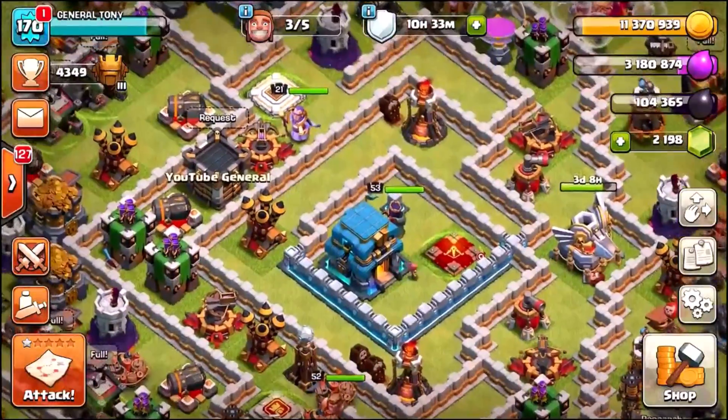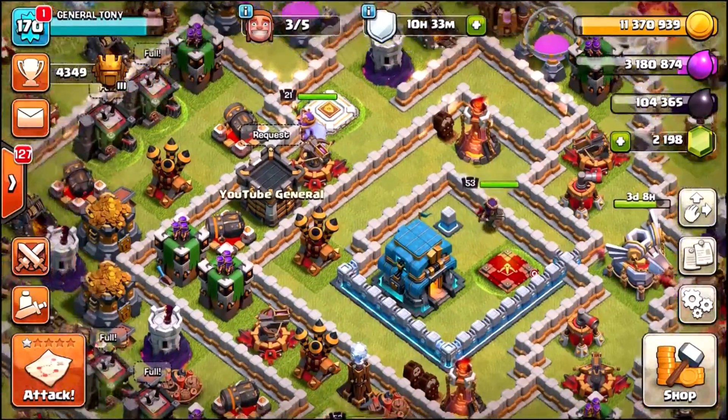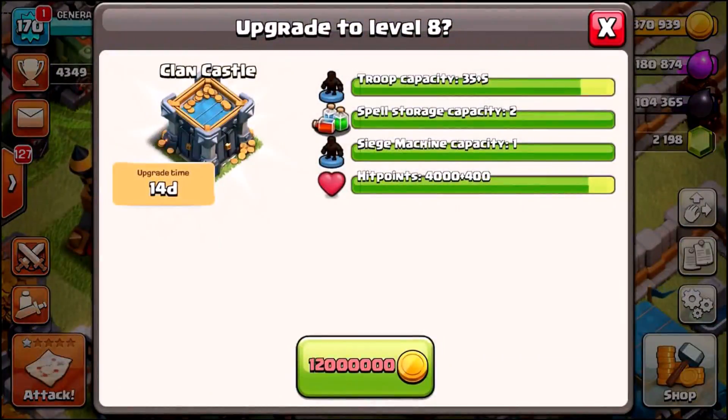If you've been subscribed to the channel for at least a week, make sure you join the family guys, on our way to 2.5 million subscribers. I promised you guys a week ago we were going to be upgrading the clan castle from level 7 to level 8. It is a 12 million gold upgrade, so it's the biggest upgrade you can do at Town Hall 12.